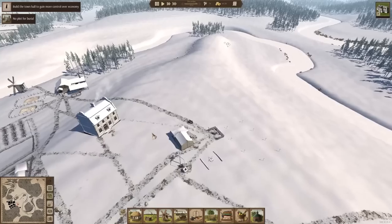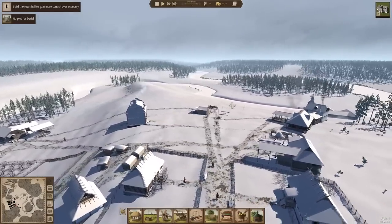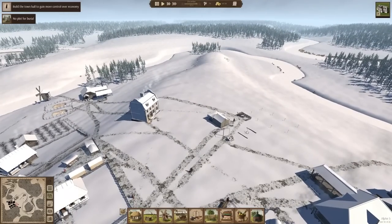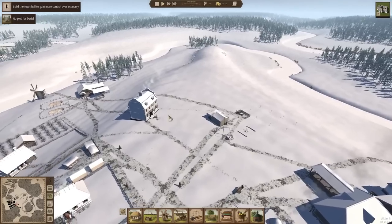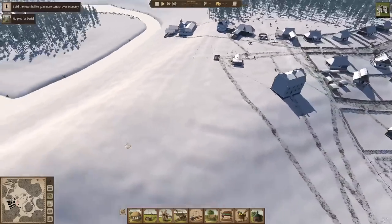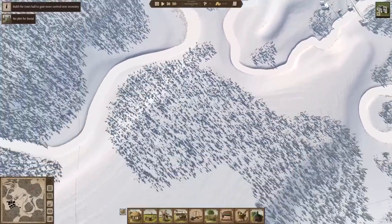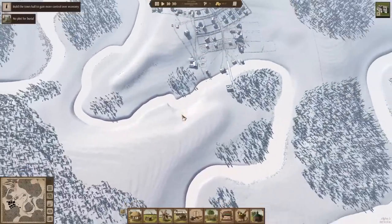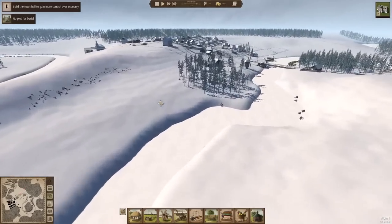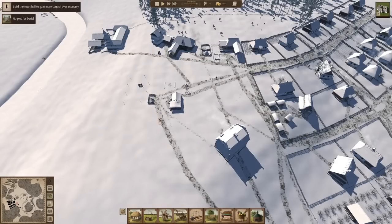Some general thoughts on this area up here while we're waiting for them to build this town hall. This is one of the only areas of truly flatland in the immediate starting point of the map. So I think our big buildings like our row house and everything else are probably going to want to stay up here for now. This would be a very good general center of the town anyway, because it's pretty much the exact center of the map.